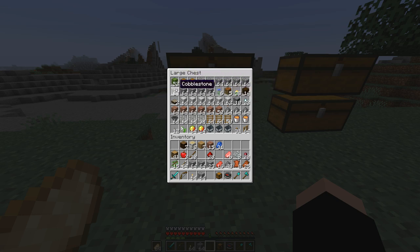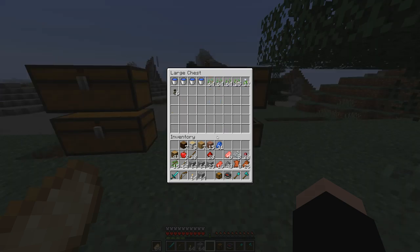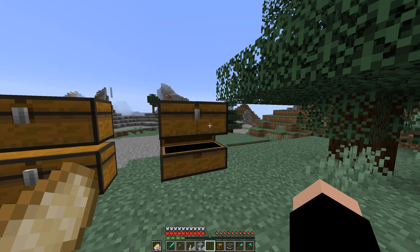Everything's in one spot, all the cobblestone in one place. Everything is all next to each other, easy to see. We have a whole chest that is almost empty now because of the repeat stacks between the four chests.